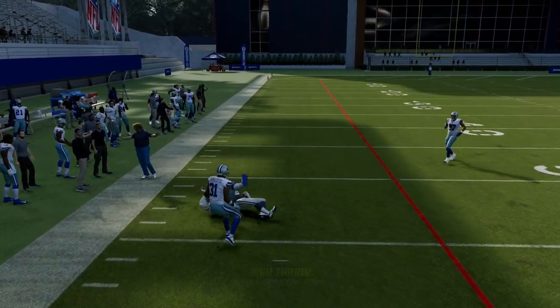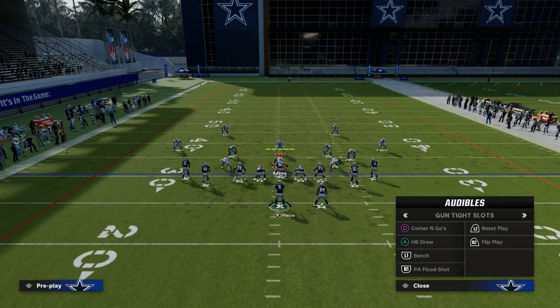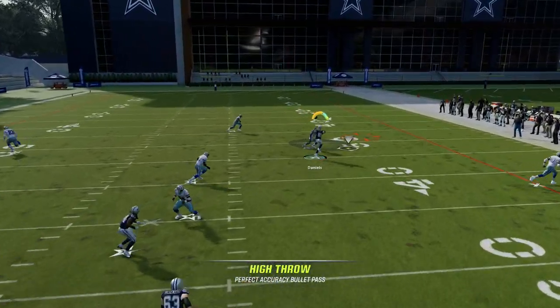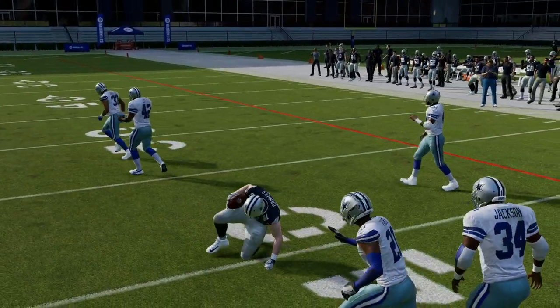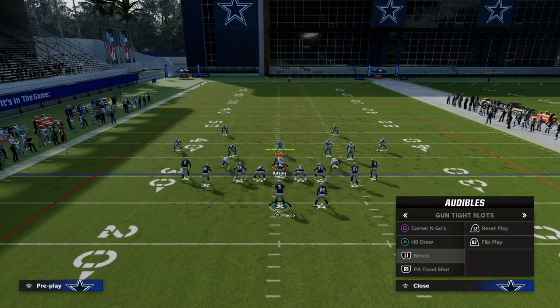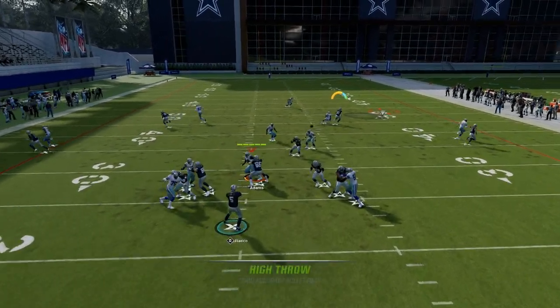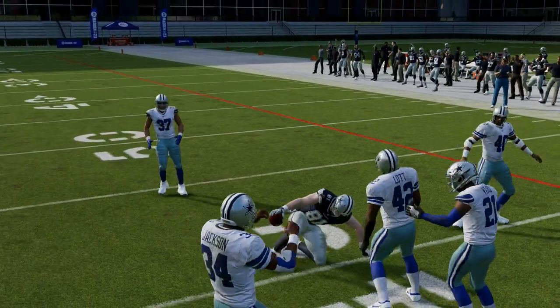These out routes are going to pull defenders out, and you can basically highball these corner routes as soon as they cut to the sidelines against man coverage. As you see right here, if you're getting a lot of man coverage, this is one of the better plays in the game — cuts, highball. I'm going to AG back to the quarterback so I don't get knocked out with a KO. The highball animation is super effective.